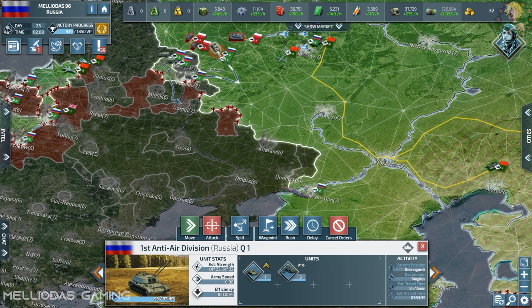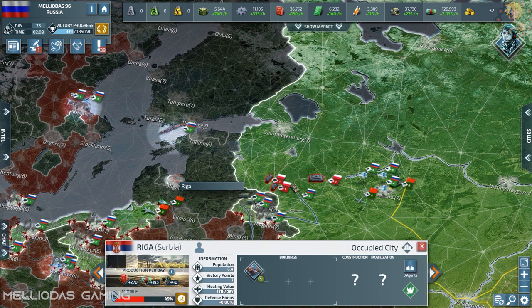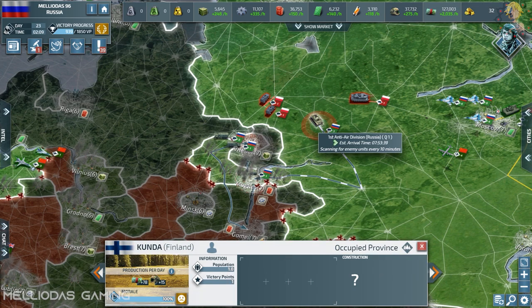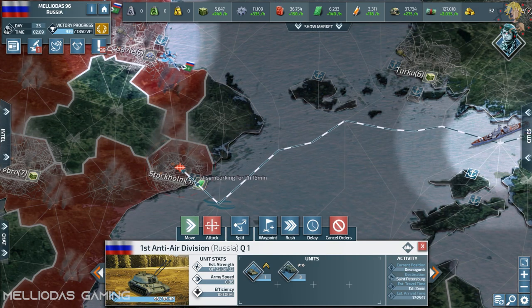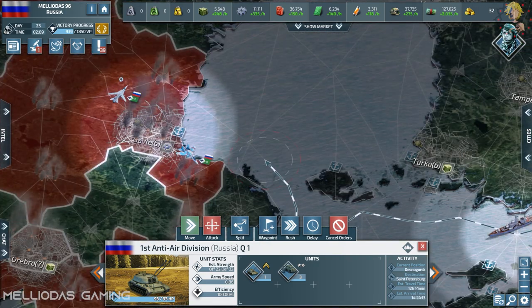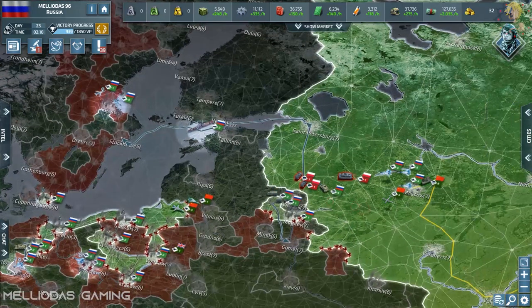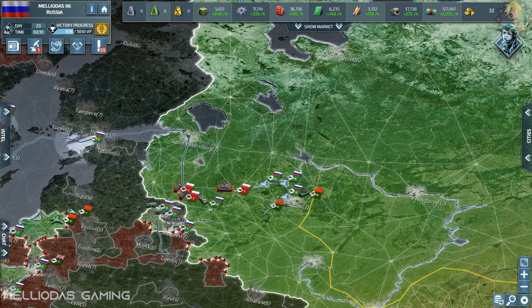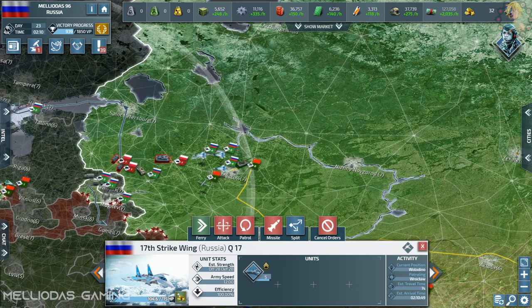These are the Chinese land forces composed of main battle tanks advancing into Serbian lands. Those are some provinces of Finland around me. Soon, after I finish Poland and my current wars, I need to think about taking down Finland — he is so close on my borders. Of course we will re-enact the Winter War in the World War tier.